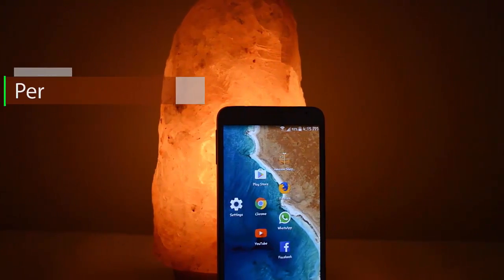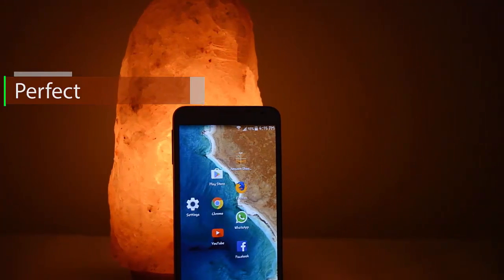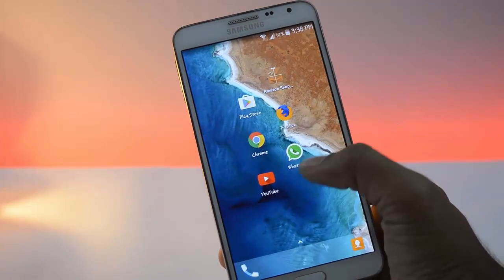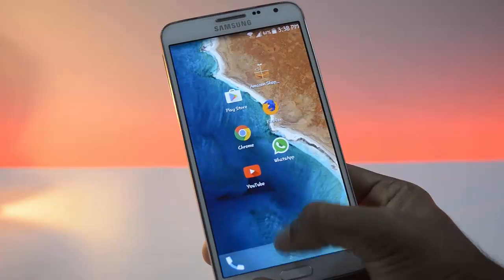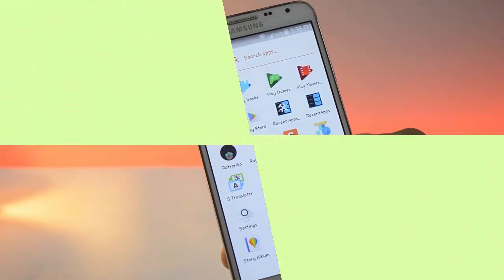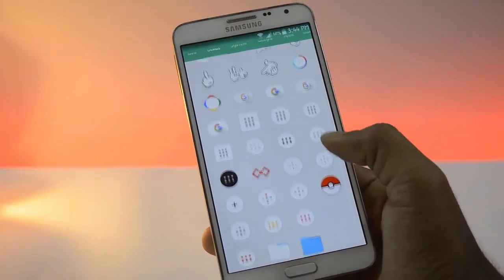Next app on the list is Perfect. Every icon is surrounded by a black shadow. It has 1000 plus icons.